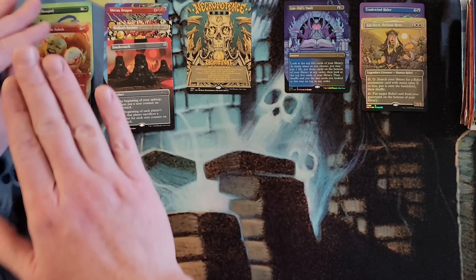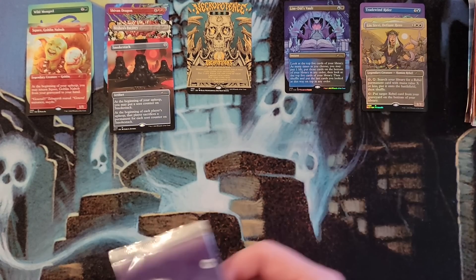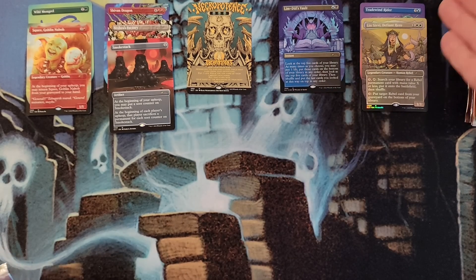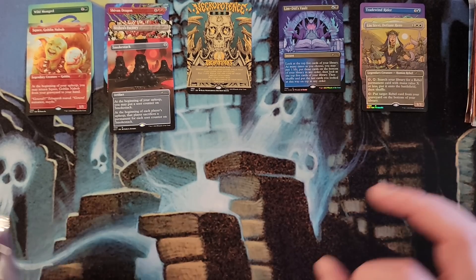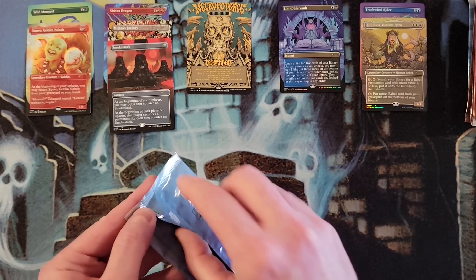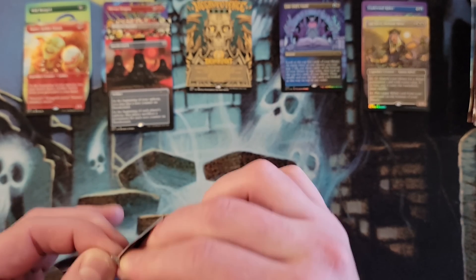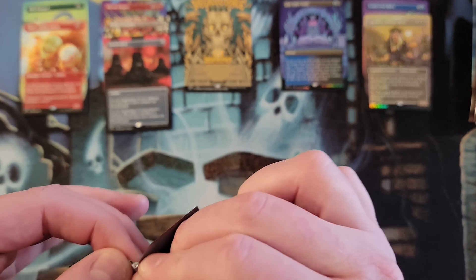They did fine otherwise, but that's the one card where I'm like, why? Why did you take Wild Mongrel? Tradewind Rider was played heavily back in those days — it was a strong card. 2002 — Misery's Factory. That's ubiquitous. Plus, there's a lot of things from that timeline you can't print.